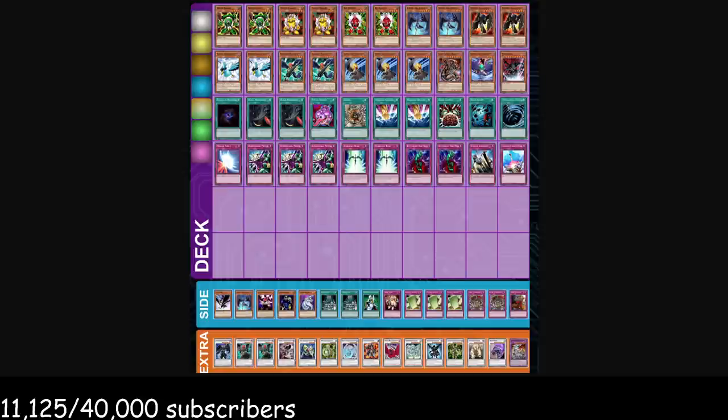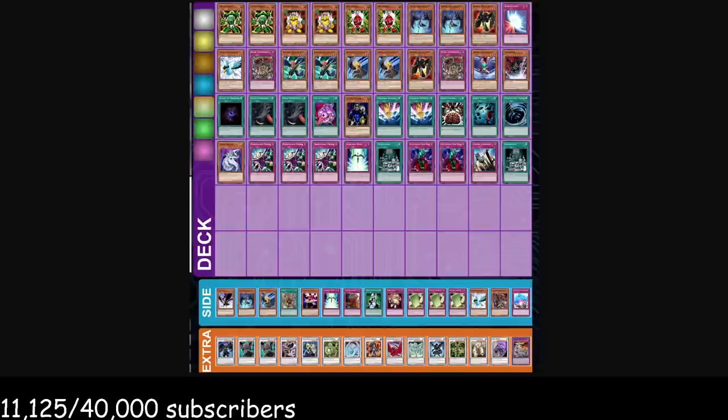Versus regular Blackwings, you don't need to side much — your main deck is already well-tuned to beat them. Just side out one Shura and one DD Crow, side in both Siroccos; side out Dust Shoot, side in Compulsory Evac, and that's it. You can consider Pulling the Rug, Cyber Dragon going second, or Royal Oppression depending on their build. Lean into your spot removal and card advantage, simplify the game state as quickly as possible. You'll always win the simplified game state because you have a steady stream of monsters from gadgets and Pot of Avarice.